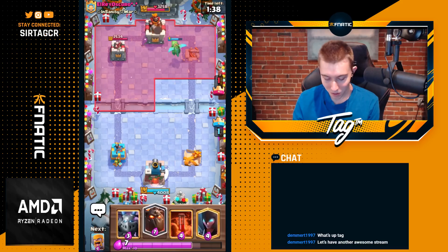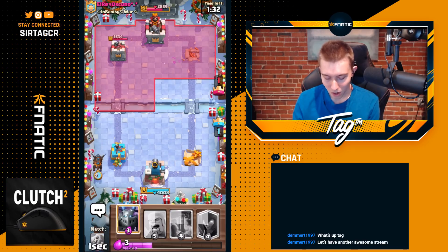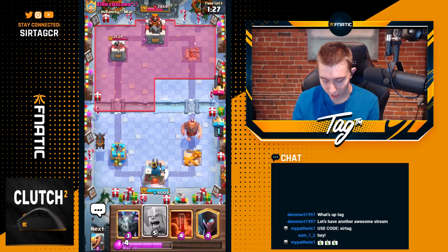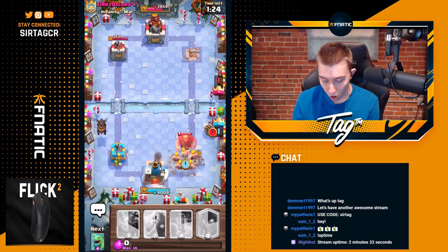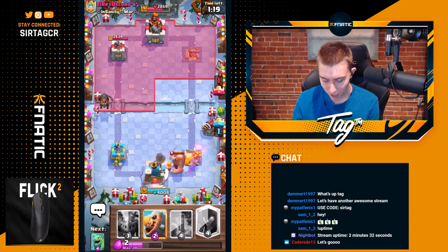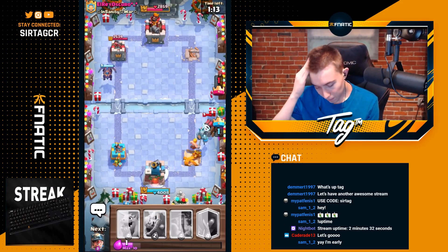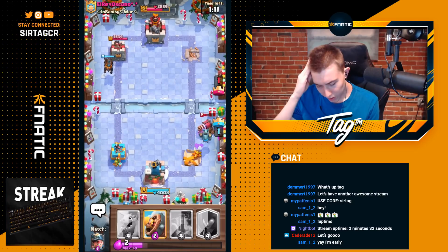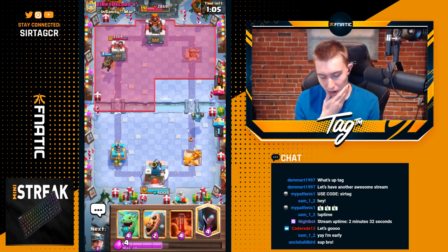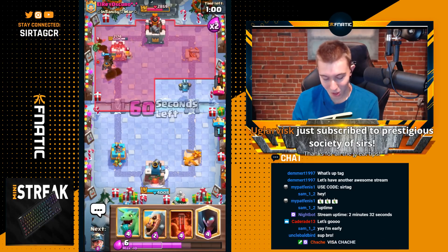We're taking the tower, and I can start another Lava Hound on the left-hand side. The one thing we have to be worried about is the potential of him Giant Graveyarding the king. And yeah, he's going to Graveyard here. Giant, Graveyard, Sparky — well, it's not going to hit all the Barbarians, some of them stay alive. I think I can go in for a Mega Minion to kill the Sparky, because one of the Barbs should still stay alive. I'm feeling like the Sparky doesn't get a hit on our tower. At this point I think we've won this game, unless he goes Giant Graveyard on the king.